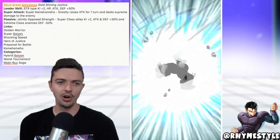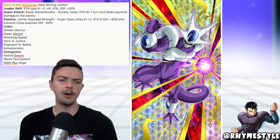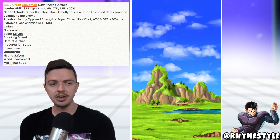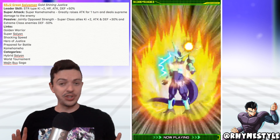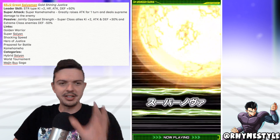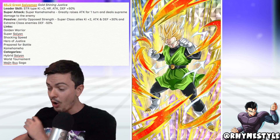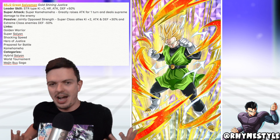His links consist of Golden Warrior, Super Saiyan, Shock and Speed, Hero Justice, Prepare for Battle, and Kamehameha. The categories he fits under are Hybrid Saiyans, World Tournament, and the Majin Buu Saga. Really good unit — if there's one card you want to go for in the World Tournament, this is definitely it. This is the one thing that makes you really want to grind in the next World Tournament.